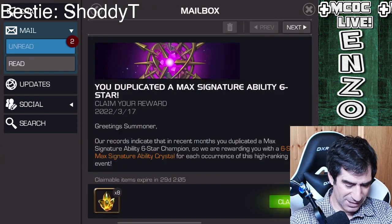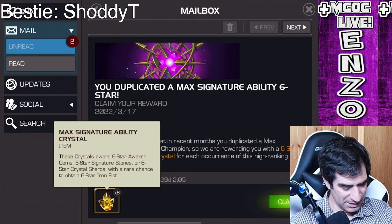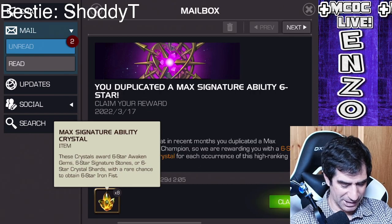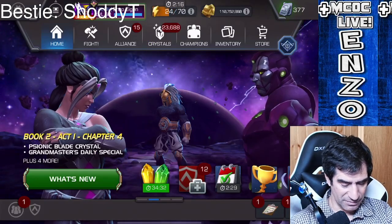You duplicate a max star six crystals eight times, and to say what's in here: six star waking gems would be awesome, six star signature gems would be awesome, six star crystals are okay, and there's a rare chance of a six star Iron Fist. I hope I don't get Iron Fist — I really want an awakening gem. It's always, always very useful.